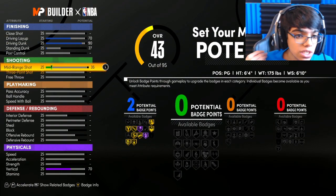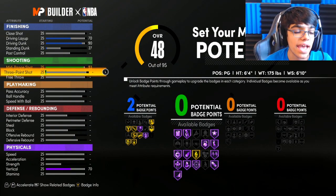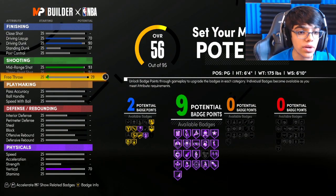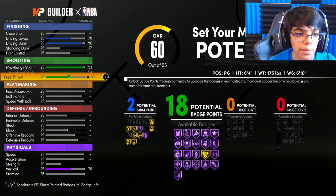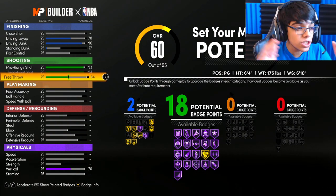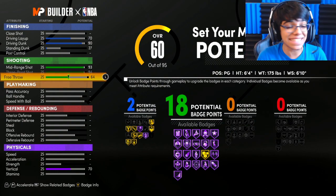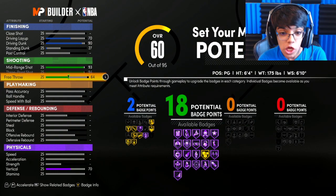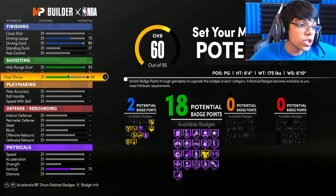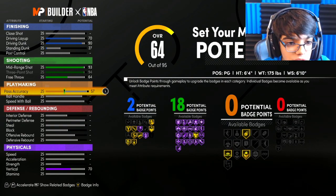Moving on, you've got a 93 mid-range, and keep in mind you're gonna have boost because boost is very cheap in this game. The three-pointer is literally insane — 94. Free throw is 64. You're gonna have 18 shooting badges. From what I've seen, you do not need that many shooting badges. Shooting is very very easy in Next Gen — it's probably the easiest I've ever seen. You can get any Hall of Fame badge you want. You do not need over 18 shooting badges.